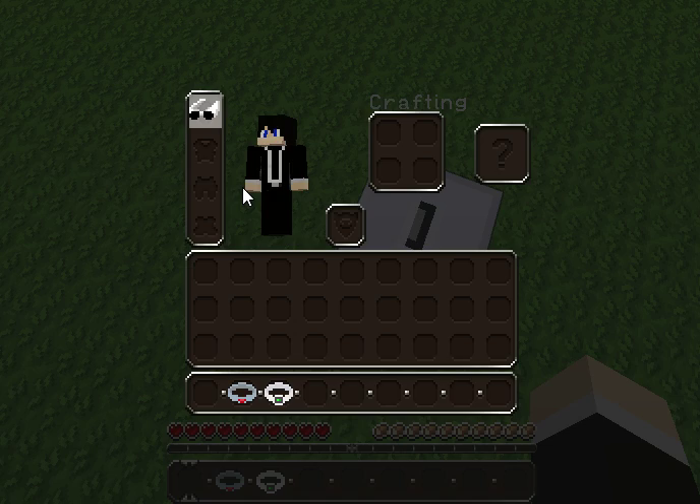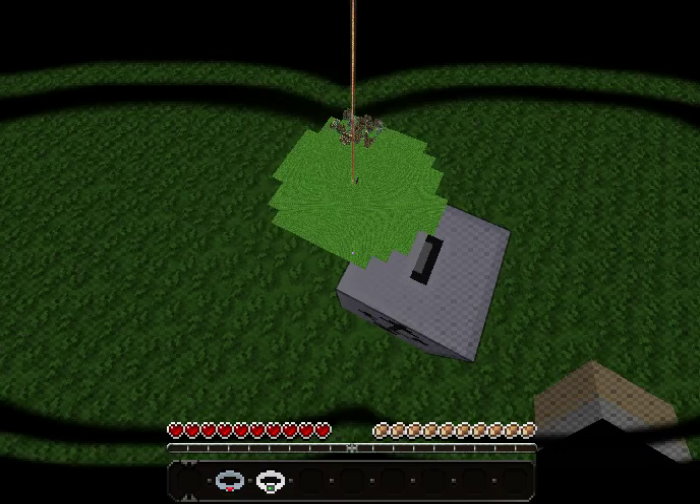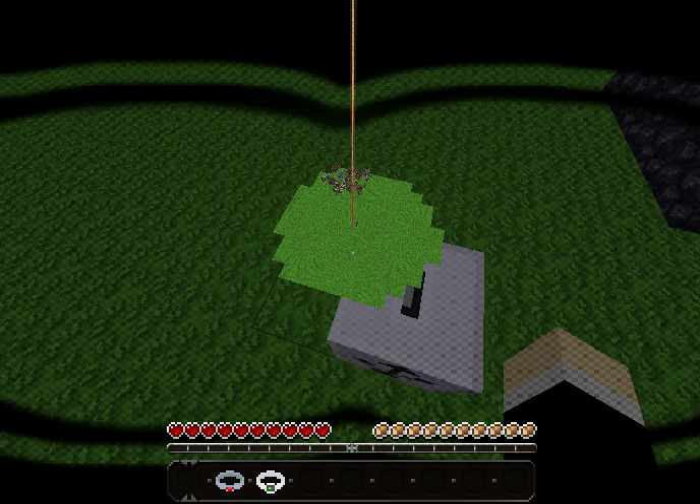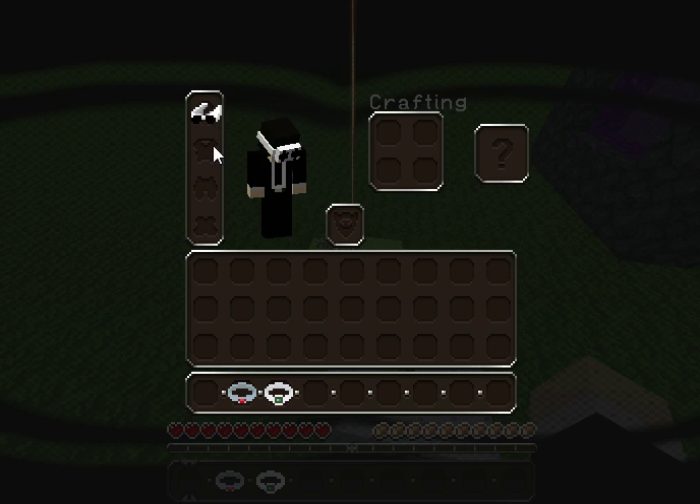So in this one there's Reality Vision, which I think is pretty cool. You see there's like a 3D model of your world basically, and it shows you where you are, which I find pretty cool. But it does lag my game out very much, probably because of the 3D models. Let's take that off.